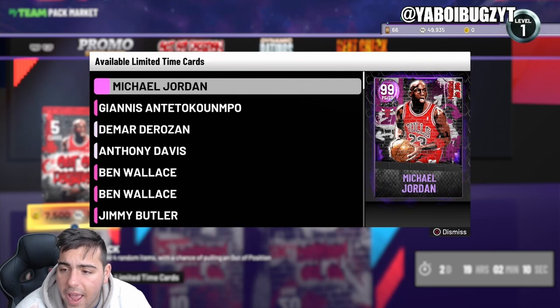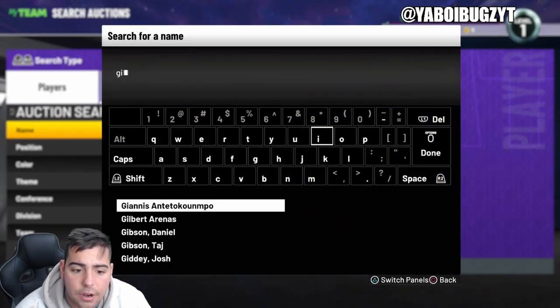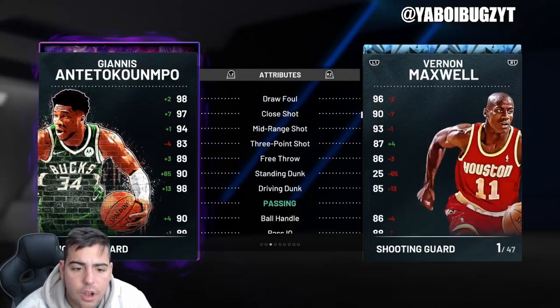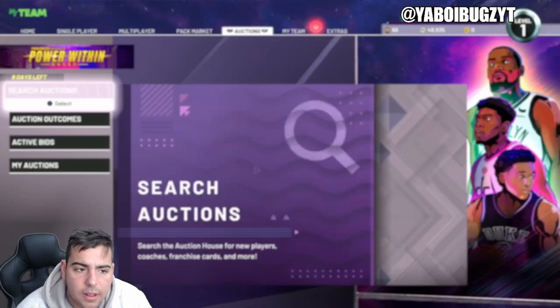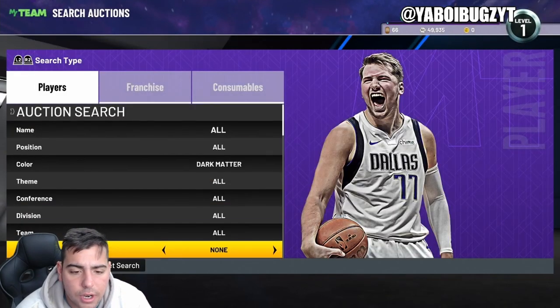We have MJ dark matter and Giannis dark matter, which is absolutely insane. Giannis is 400,000 MT for the new and improved version, and honestly there is going to be a better Giannis toward the end of the year. Let's check out the dark matter filter.